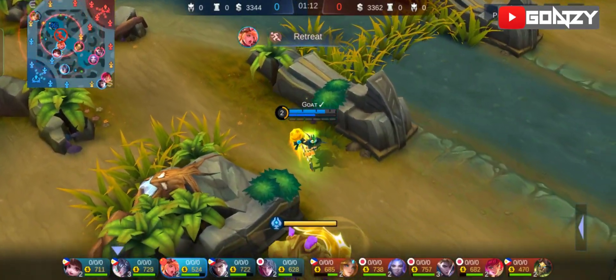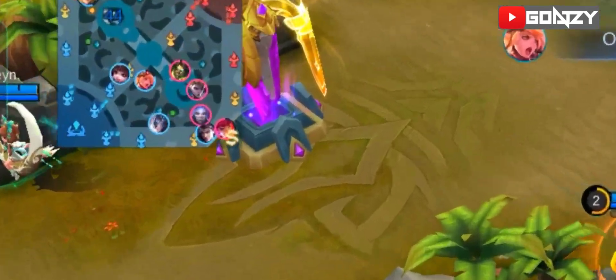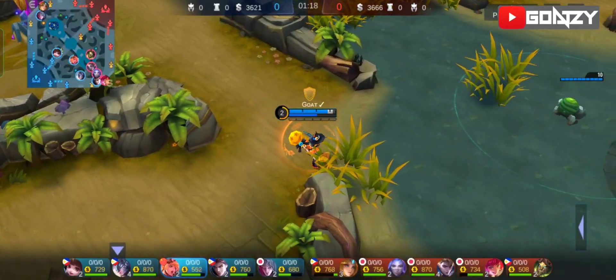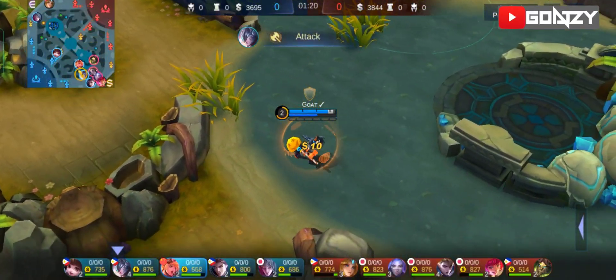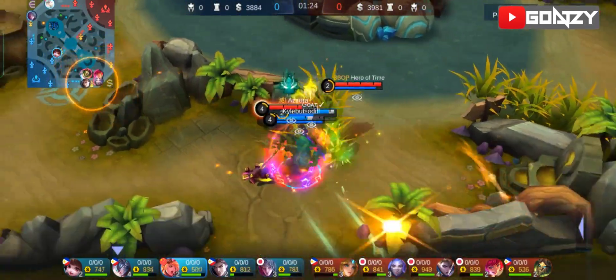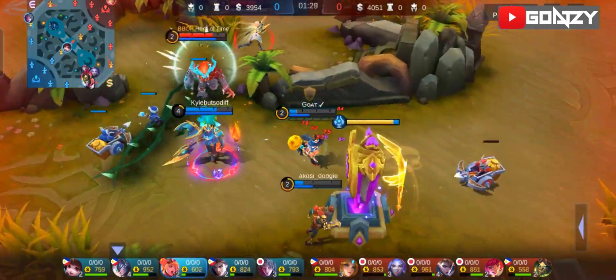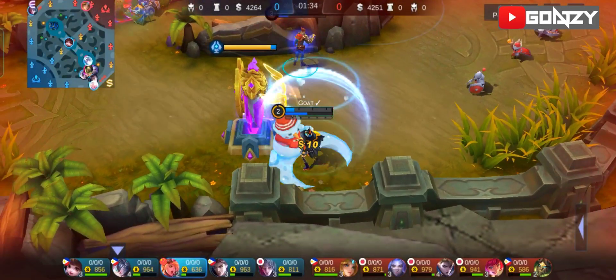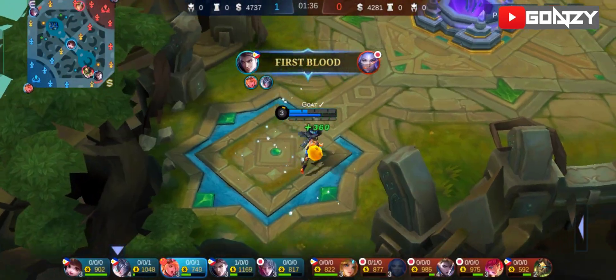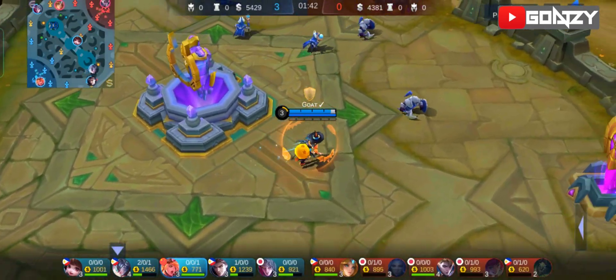After the second wave of minions, you need to go to where you know the enemy will go. So in this match, I know they will target the bottom lane because they got the red buff first. I made a little error here — I was a bit late to come to bottom, but I did counter it and help my team.